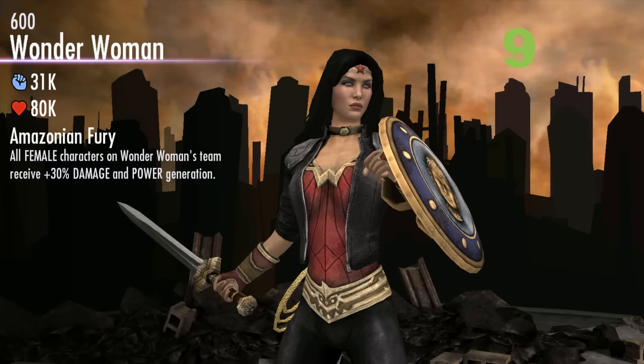Coming in at number 9, we have Wonder Woman 600. Her passive is called Amazonian Fury, and all female characters get 30% damage and power boosts. That's nothing to laugh at — that makes Wonder Woman 600 a very strong character for female teams, as she can literally make any female team much stronger. Teaming up with Animated Harley Quinn gives the entire team 50% extra damage and power generation, which can make any team into a tier 1 team essentially. Her first special, Shield Toss, is also very strong. That makes Wonder Woman 600 coming in at number 9.